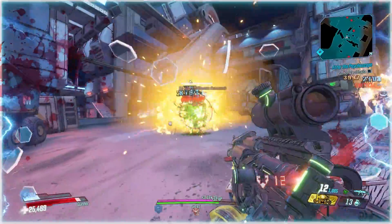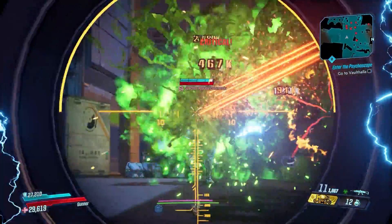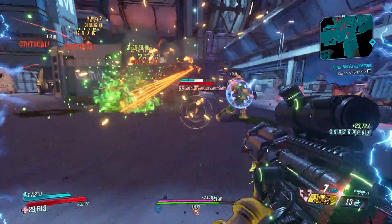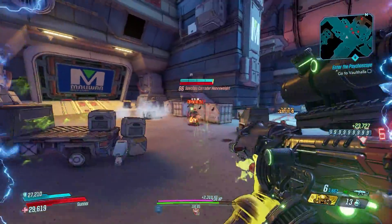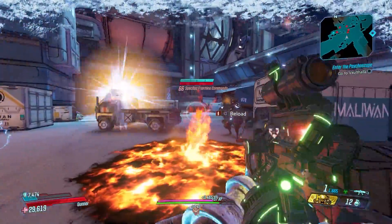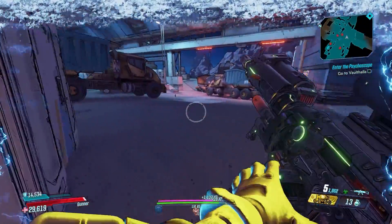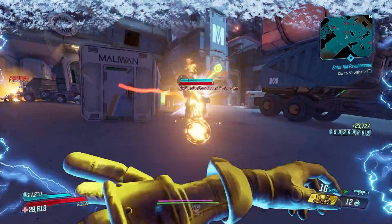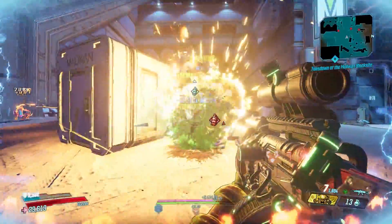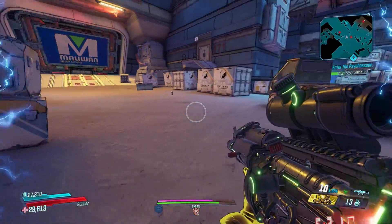Getting us started at number 10 is an assault rifle that is only exceptional when you get the right rolls on the parts, and getting that roll is the major challenge. Yes, I'm talking about the Boom Sickle. This is a Vladoff assault rifle that feels kind of like a shotgun and it absolutely shreds on all four vault hunters. It does insane splash damage.